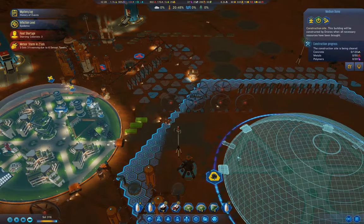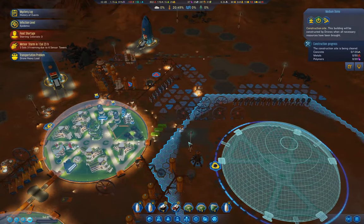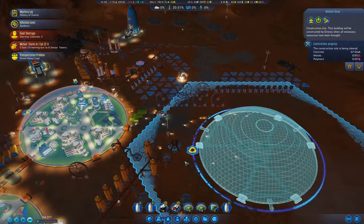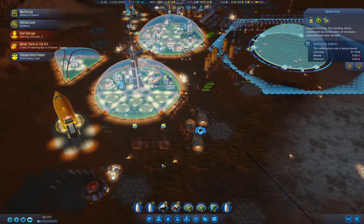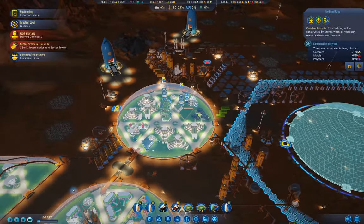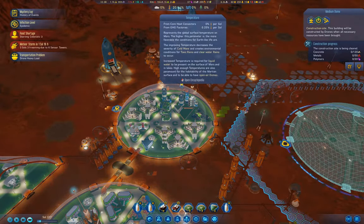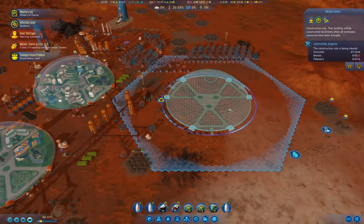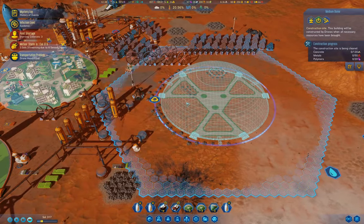There is an advantage to the passages for connecting domes — they share resources and they don't leak, which is extremely useful from the perspective of damage that can occur in dust storms and the like. So we've got that going. And when we get this dome up and online, I'm going to put some housing in it, and then I'm going to put farms in it.